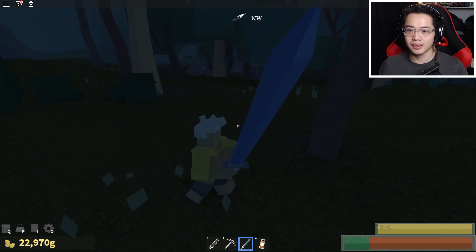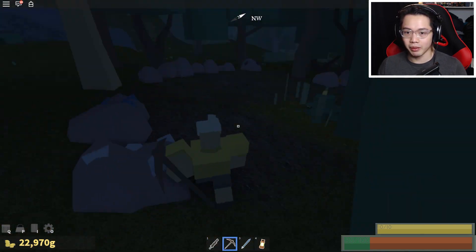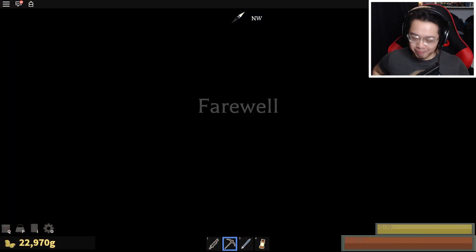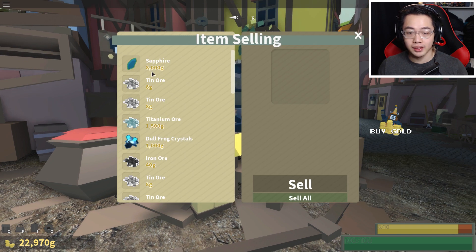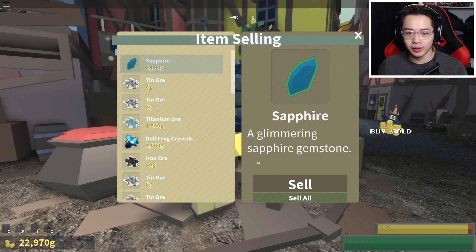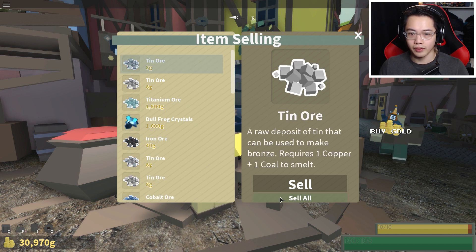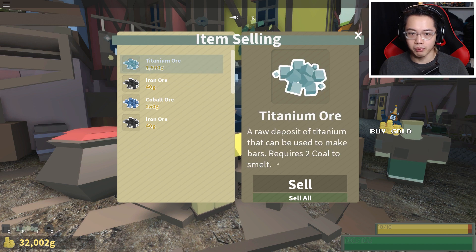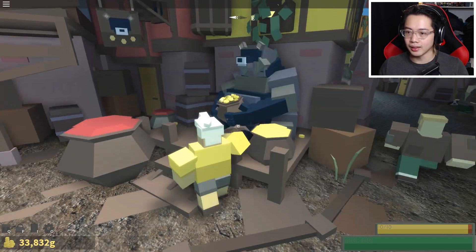I'm going to keep moving because if I don't keep moving, I'm going to get attacked by those things. Huge raccoon — I have something to sell. A thousand?! Wow. So tin is a waste of time. Sapphire — wow, a thousand each for those. So sapphire, titanium, and cobalt — everything else is just a waste of time and money. Sell and sell. Yeah, this is good — oh yeah, that's a lot of money right there.